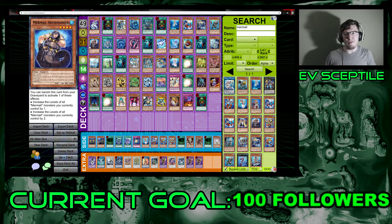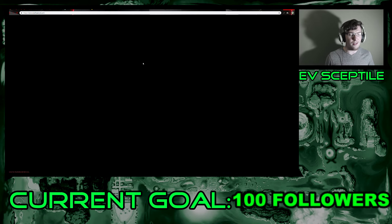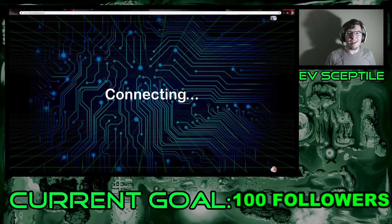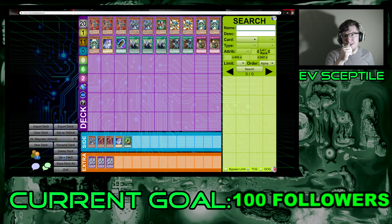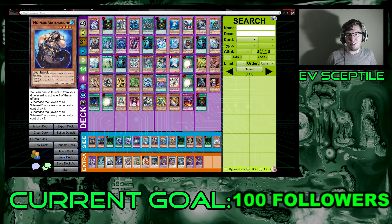Next is Abyss Mandor — a level four fish with 2000 defense and 100 attack. You can banish this card from your graveyard to either increase the levels of all Mermails you control by one or increase them by two. This isn't really relevant in the current meta. If we were in the Xyz era it might be useful, but currently I don't see it being that great, so skip this one.